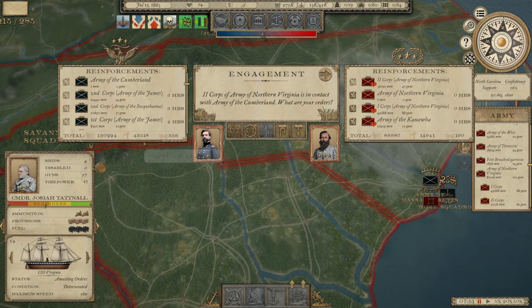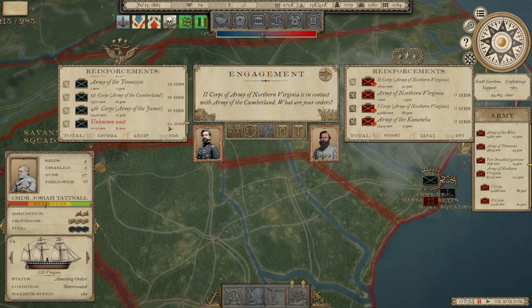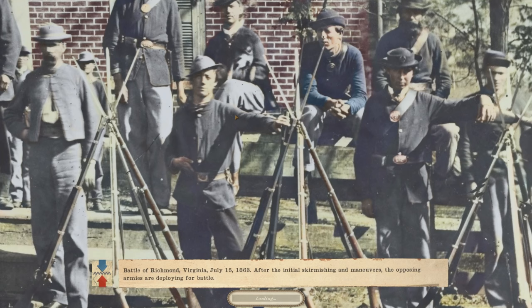But right now we've got a bigger problem. We've got a Union Army of 173,000 men — nearly 174,000 — and 356 guns, going up against our 105,000 men and 190 guns with pretty low morale. The good news is that about 80,000 of his men won't arrive for 18 to 24 hours. All of ours are already there, so we're going to have a window where we have a numerical advantage.